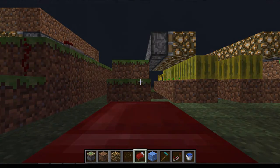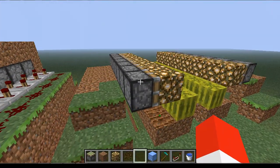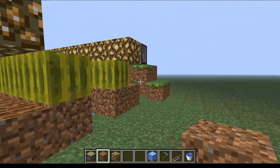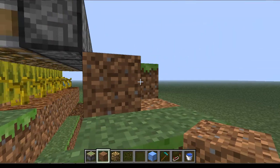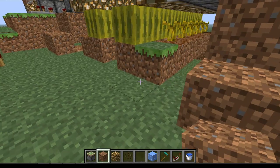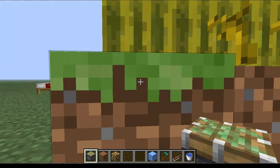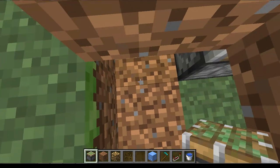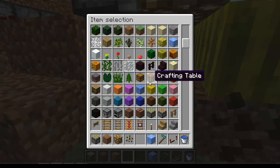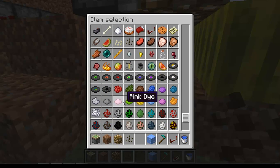I'm not that good with redstone, so I'm going to be failing, but I just wanted to show you this as a kind of apology because I failed once again. I'm going to extend this one more. Now how am I going to put the piston and tear the ground? I have to use bone meal so it grows faster. Let's find some bone meal.